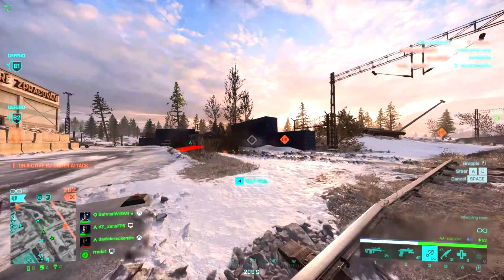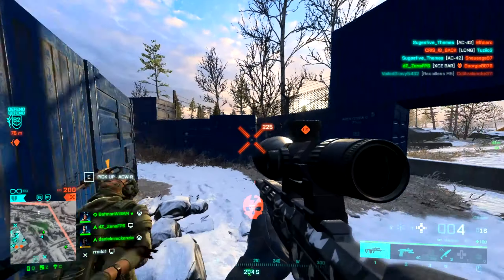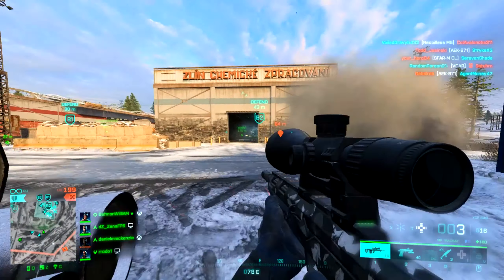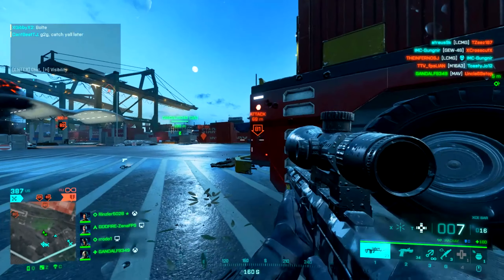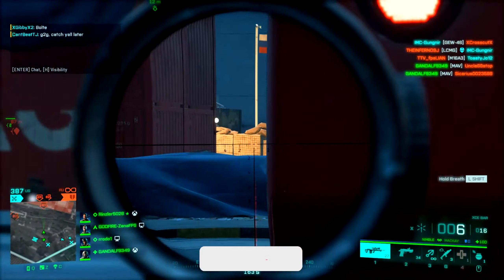Even if you aren't the best at aggressive sniping, you can pop a shot, hide around the corner, run back, pop another shot, repeat. Maybe a guy is pushing you — you can go for the no-scope, whip out your pistol immediately just in case you need to finish the kill. I found a lot of success doing this, so I just wanted to share that. You don't have to aggressive snipe obviously, but if you want to, it can be done.